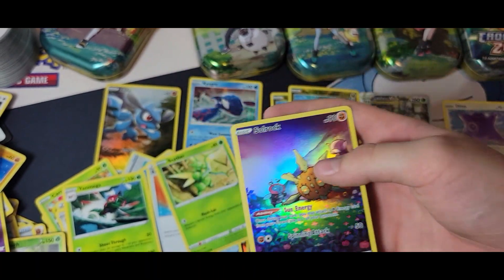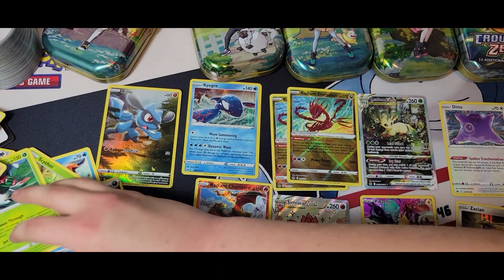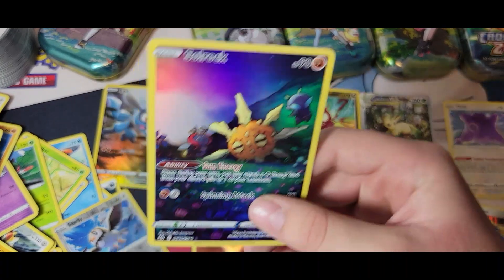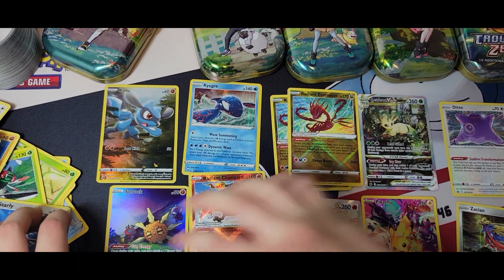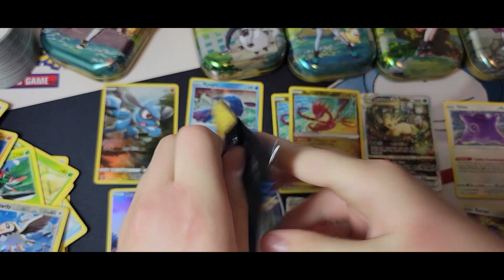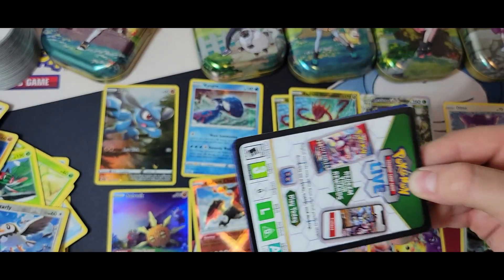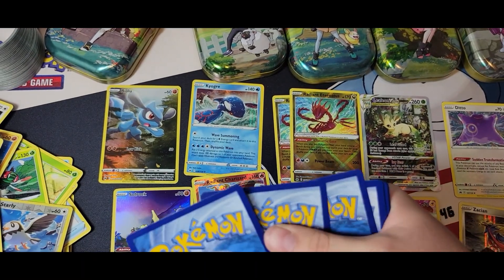The Soul Rock and Lunatone are the only cards I really want. I can trade you for that one — I know you wanted it. You're also going to get the Aerodactyl V almost definitely. I feel like they should just make little boxes to hold your cards so they don't fall everywhere and you don't destroy them.